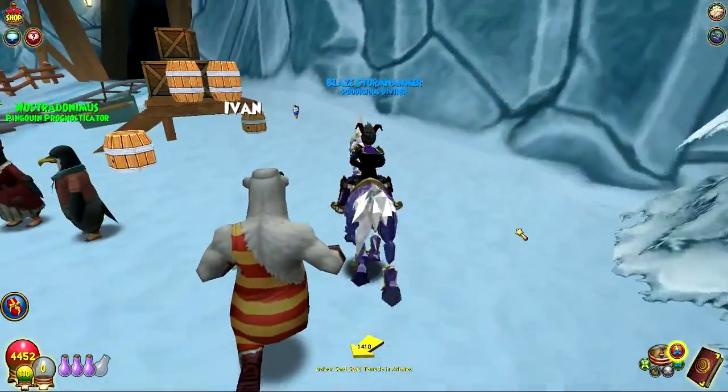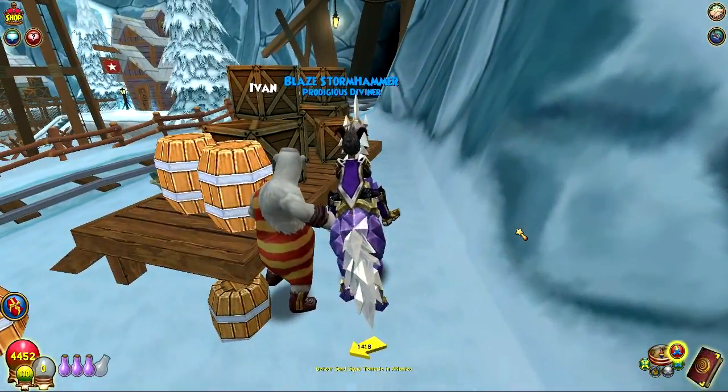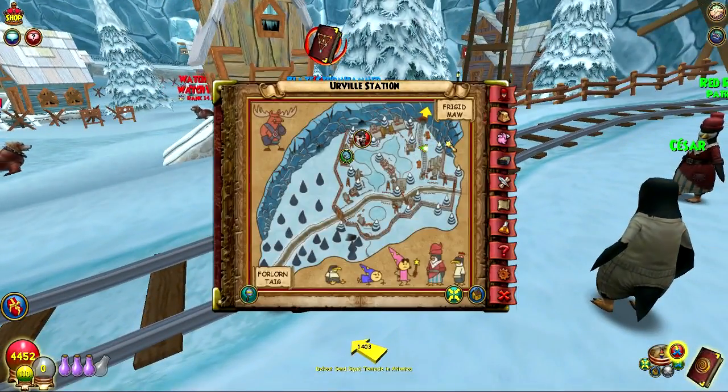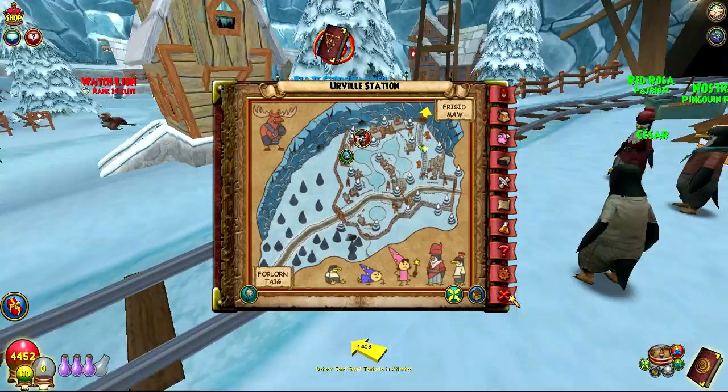Vanilla ice in Irville Station is also pretty easy. It's just right off to the side here before you head into the mines. I'll show it on the map - it's just in this corner by these train tracks.